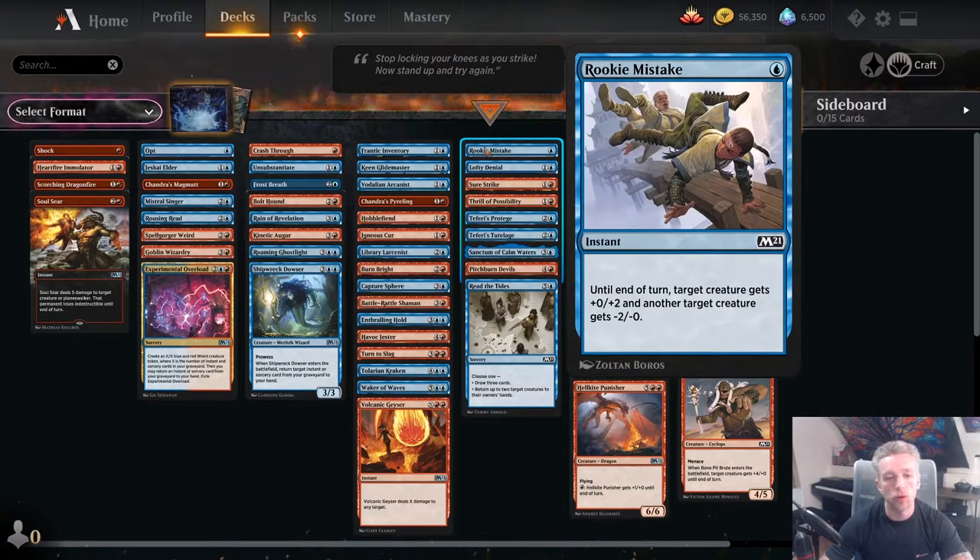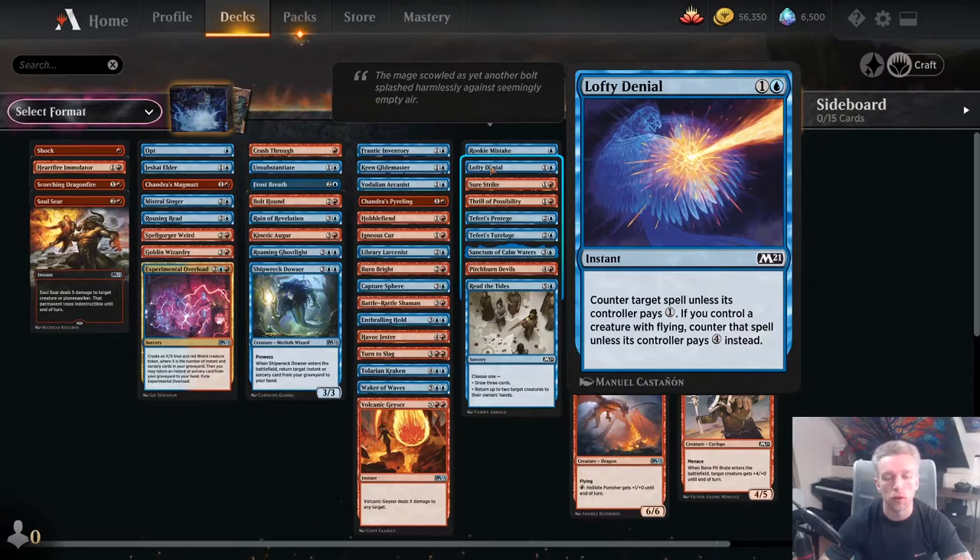Moving on to essentially filler spells — Rookie Mistake: if you're low on instants and sorceries this allows you to trade without losing your creature and pumps your board if you have a lot of prowess creatures. Lofty Denial is interesting — if you're lacking interaction and have a bunch of Singers or ways to give creatures flying like Rousing Read, it basically becomes a Counterspell. In an aggro-control deck that wants to be attacking early, even that one mana is often going to be relevant.